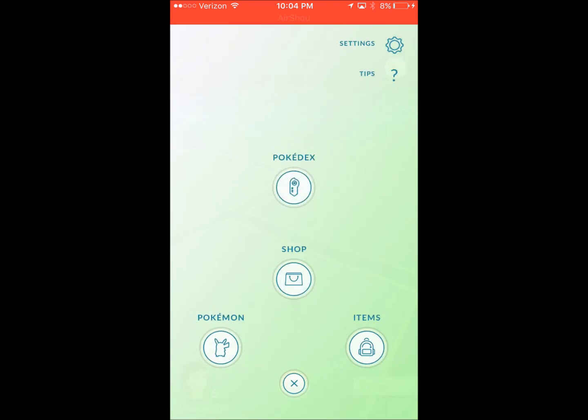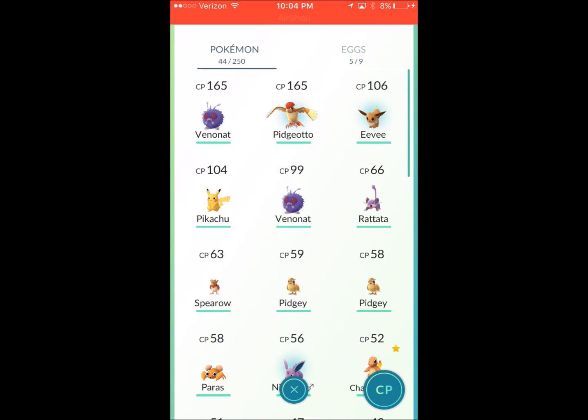Now to see your Pokemon eggs and see if you have any, obviously you're going to go to Pokemon and at the top right you're going to hit eggs.